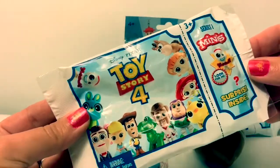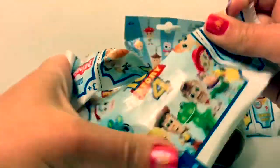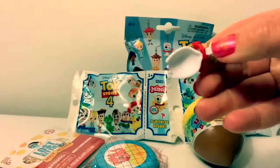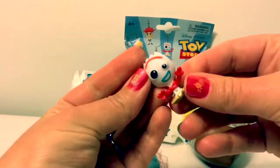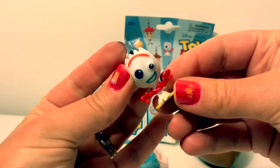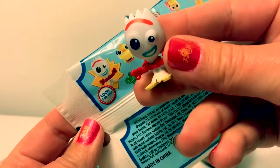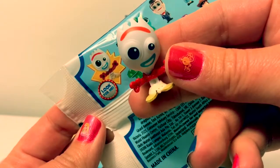Which one are we going to get? Who's inside? We got Forky. Look how cute this one is. Here on the back it actually says, look for me. How cute.